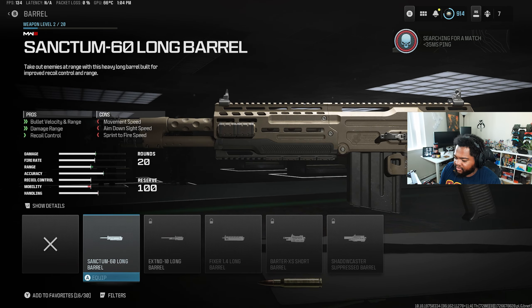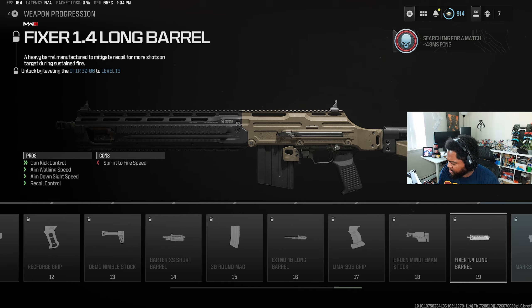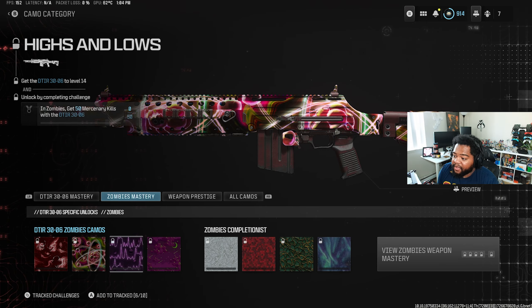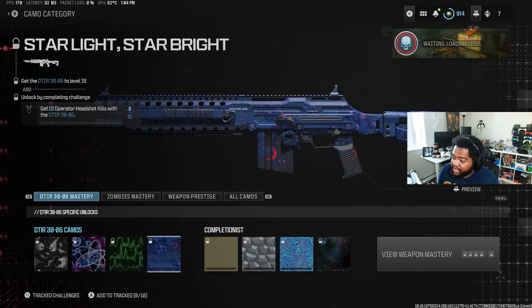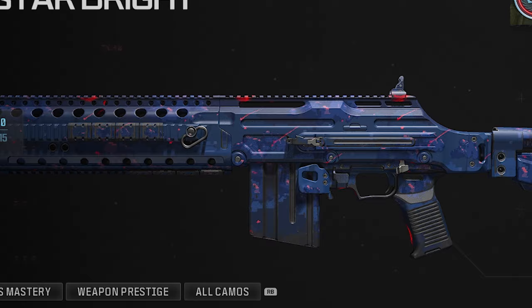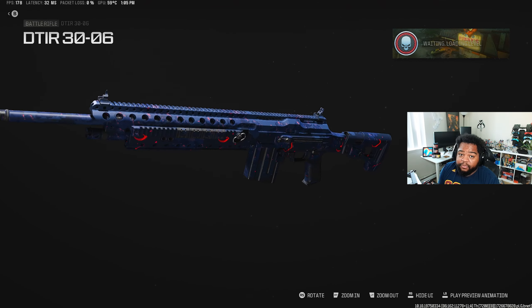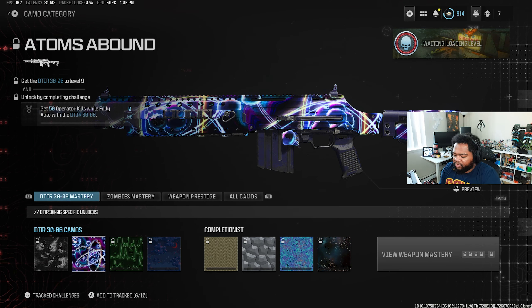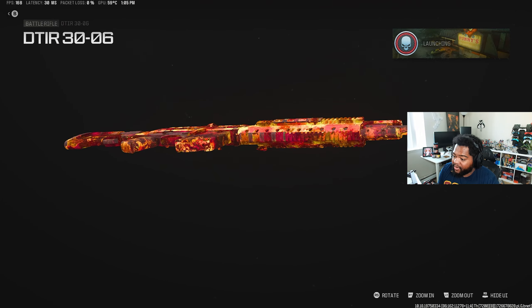I don't really have first impressions of the gun because I just got spawn trapped for 30 seconds straight. That's a decent number of attachments - the 40 round mag is the highest. Also the camos for this gun are really sick, even the regular base camos. Wait - this one is animated! Is this the first ever animated base camo we've had in Call of Duty? This is the new final weapon prestige camo for guns in Modern Warfare 3.